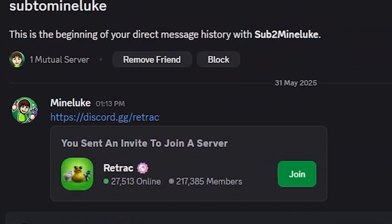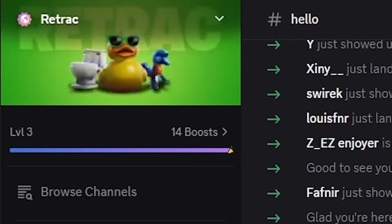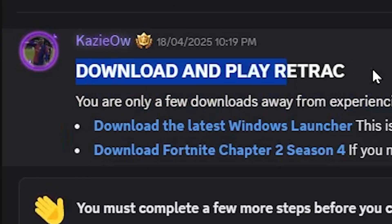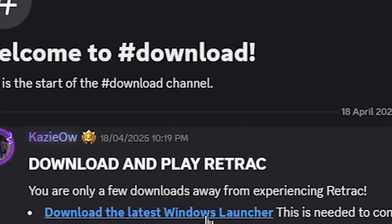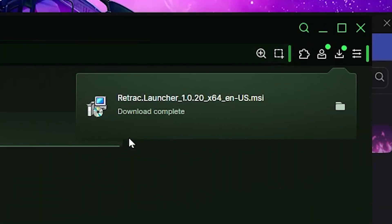What you're going to do is join the Retrack Discord. The link is in my description, or you can find it in the Discover tab and type in OG Fortnite. You're going to want to join the server. Once you join, head over to the Download tab and you should see the download links for Retrack. You have the launcher and the season for Fortnite Chapter 2 Season 4. It should be installed in your downloads.